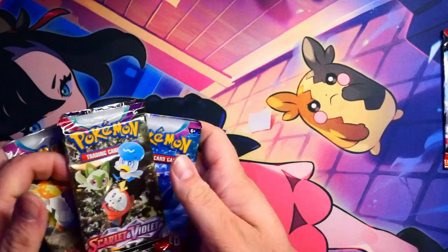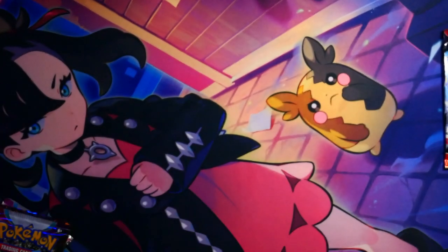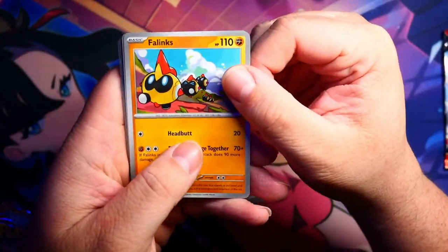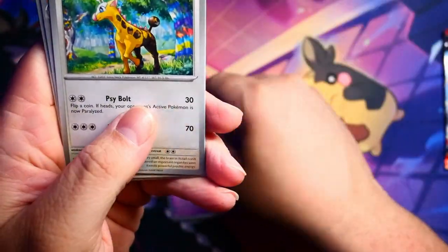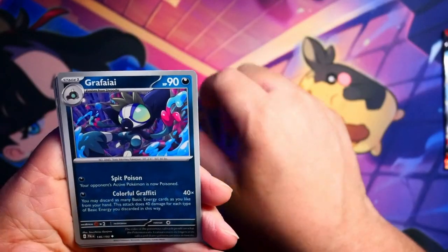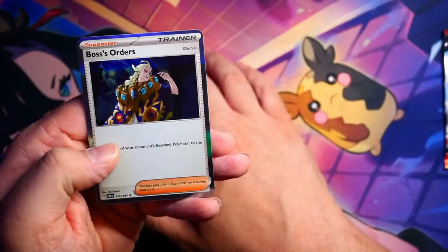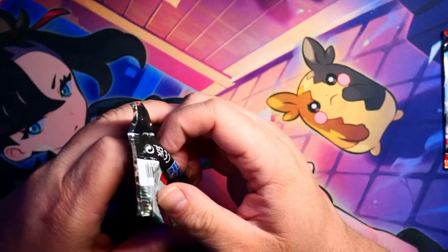Let's sandwich our Scarlet and Violet in between the two Paldea Evolved. I'll go with Paldea Evolved next. So we have the Basic Energy, Flinks, Comby, Jigglypuff, a Giraffig — sorry — Arangaroo, Electrode, Grafali, a Gimlet, Reverse Holo Corviknight, and we have a Holo — No, Boss's Orders. So we got the Boss's Orders from that one. We need some help, guys. Come on, give me some power here.